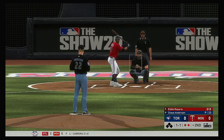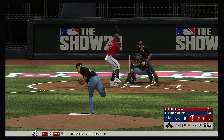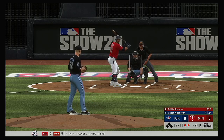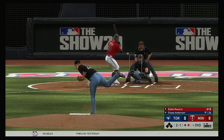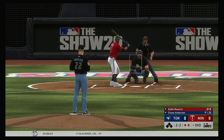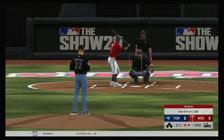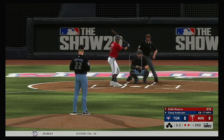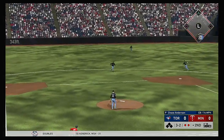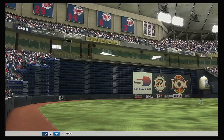Coming to the plate, Eddie Rosario — his lifetime batting line against Chase Anderson: two hits in seven tries, taken him deep once. Fastball, close but he didn't get it, two and one. A little early and now it's even at two and two. Full count, three and two. Swing and a soft liner — throw in time and the side is retired.